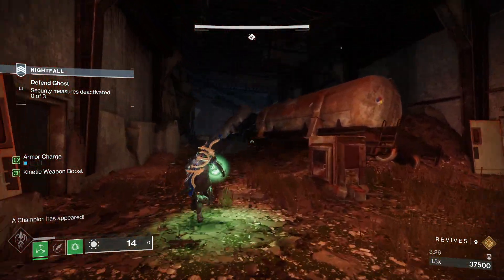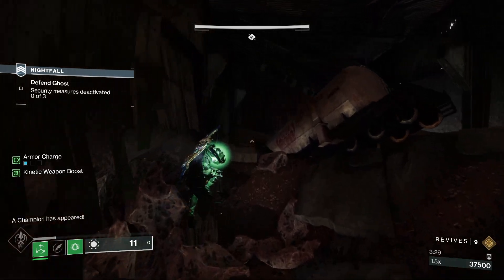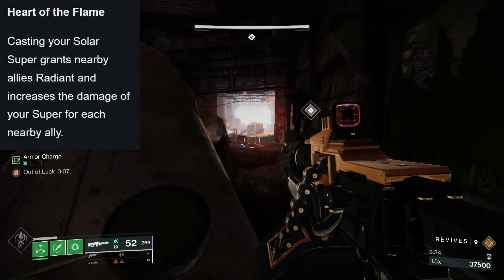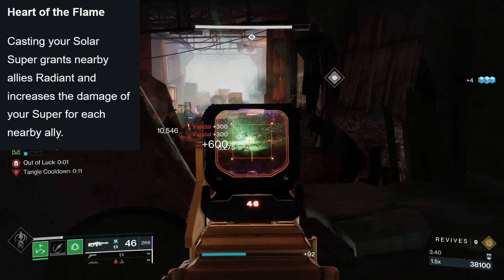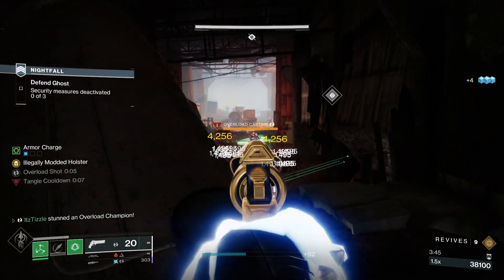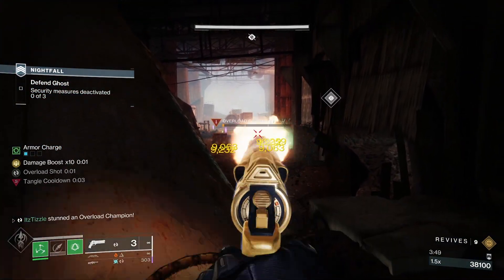That being said, I think it will be outshone by Star Eater Scales, which also give high super uptime but also allow Blade Barrage to be one of the highest damage supers in the game. And on top of that, it will be even stronger next season thanks to the artifact mod Heart of the Flame, where casting your solar super grants nearby allies Radiant and increases the damage of your super for each nearby ally. We don't yet know how powerful the buff to super damage will be, but safe to say both exotics will benefit greatly from this artifact mod.